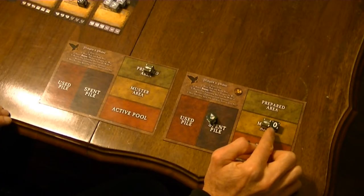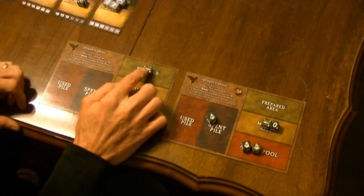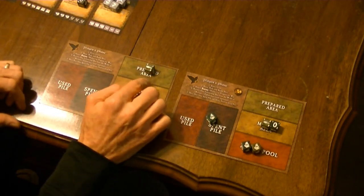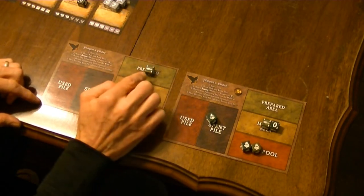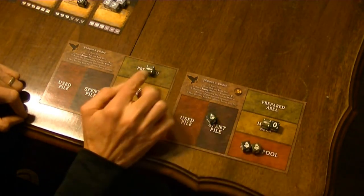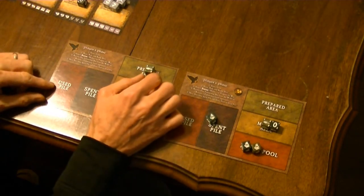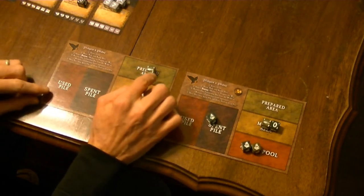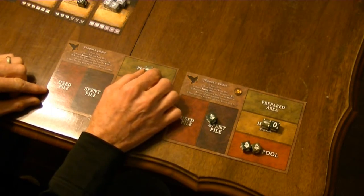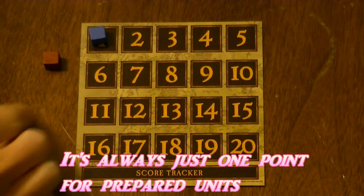When determining my total attack value, I can also refer to other players' units in their prepared area. If another player has Sam in their prepared area, I can use that die as part of my attack, giving me a total attack value of four. As soon as I use another player's die from their prepared area, that die gets moved to their used pile and that player immediately scores one point.